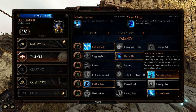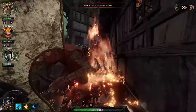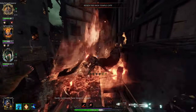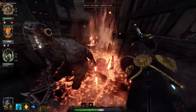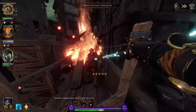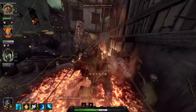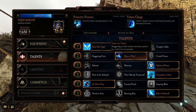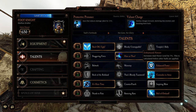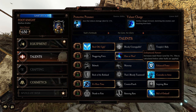This is really where the damage comes from: Comrades in Arms. Kruber gains 10% increased power, and the closest ally gains 50% damage reduction and 10% increased power. The passive aura from Protective Presence no longer affects allies — the damage reduction is only for you now — but you're giving one person 50% damage reduction, which is insane. So with Comrades in Arms and Havathi, that's 25% increased power, all calculated after your Enhanced Power boost of 7.5%. You're going to be able to stagger pretty much anything.